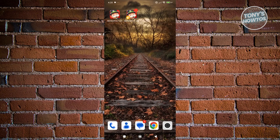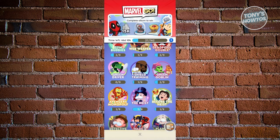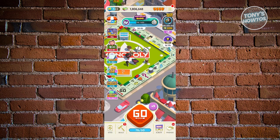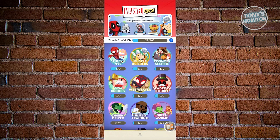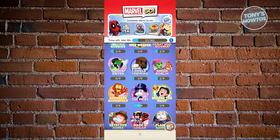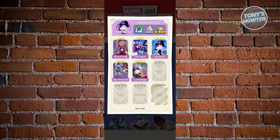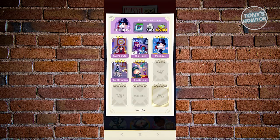But how do you actually sell your stickers? Let's go and open up MonopolyGo. From here, you should be able to see the main UI. Let's go and click on our album at the bottom section, and from here we want to go ahead and access one of our albums. I'm going to open up the Heist. As you can see, I have a bunch of stickers here.